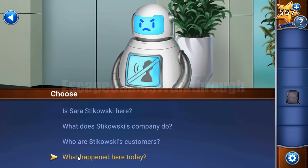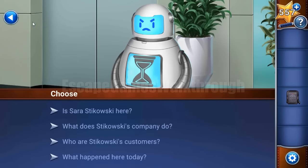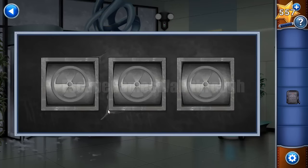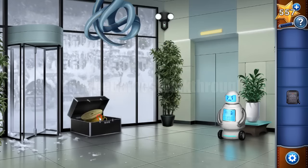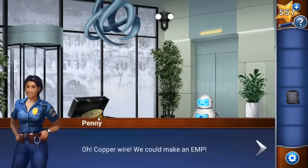In the center is an hourglass. We have three samples and need to use them arranged as: first is the shield, center is the hourglass, and last is the no-talk sign. Now we have opened this case where we can take wire to use further to make an EMP — electric magnetic pulse.